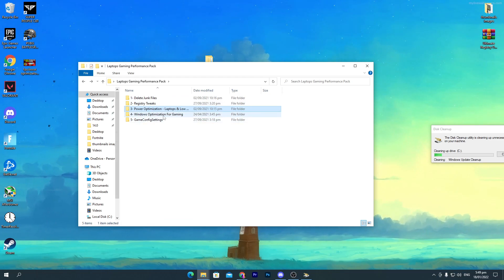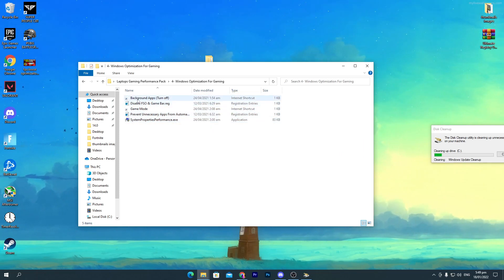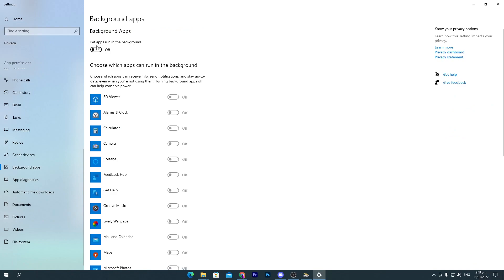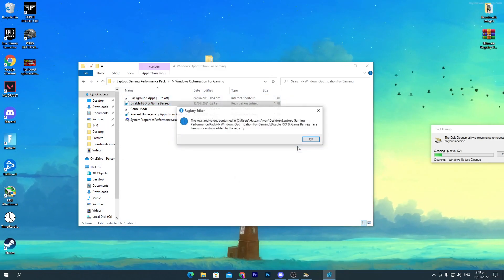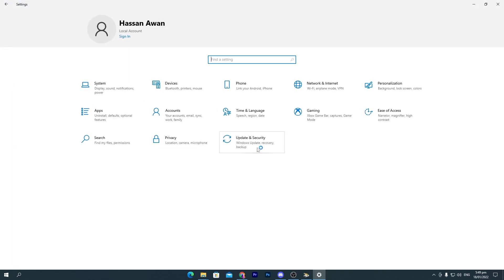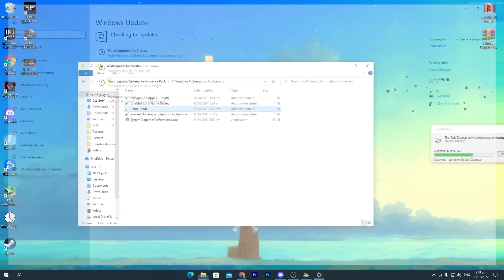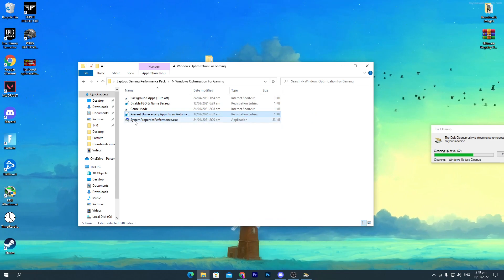Go back and open the fourth folder — 'Windows Optimizations for Gaming'. Install all files carefully. Double-click 'Background Apps', turn off all those options, scroll down and turn off the remaining background app options. Then run 'Disable DVR and Game Bar', click Yes, Yes, OK. For 'Game Mode', turn it on if you have the latest version of Windows 10 or 11. If not, update Windows first via Settings > Update & Security > Check for Updates, then turn on Game Mode. Next, run 'Prevent Unnecessary Apps from Automatic Starting', click Yes, Yes, OK.